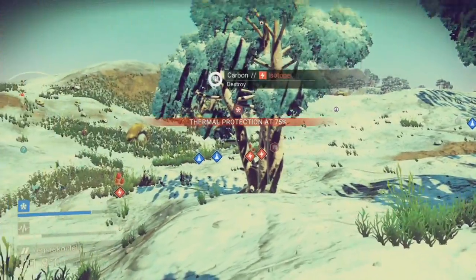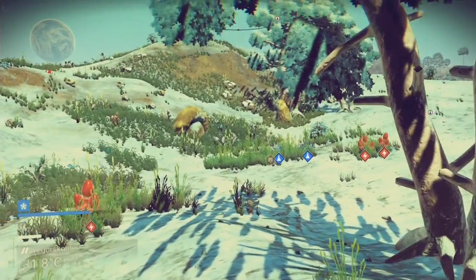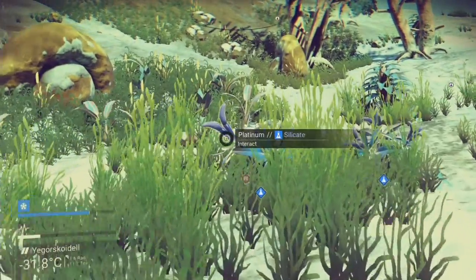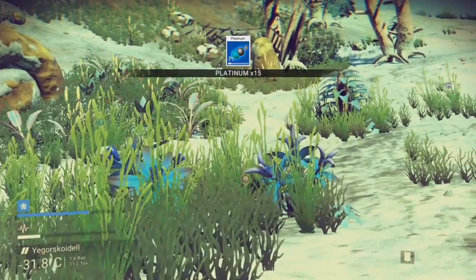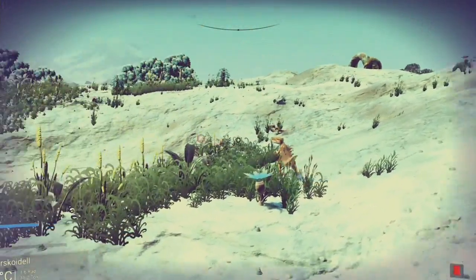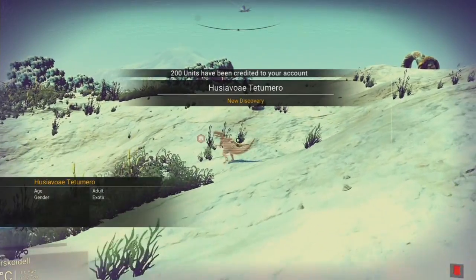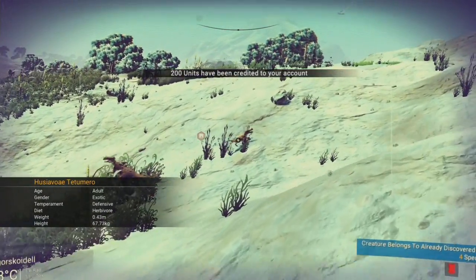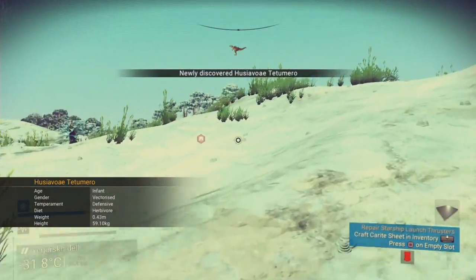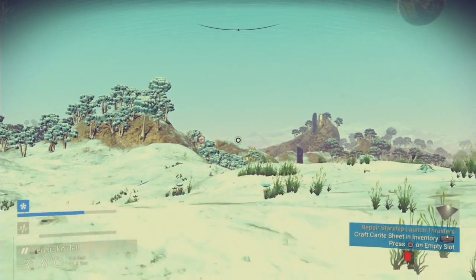It doesn't seem too bad — I'm not far off getting my ship up and running. I only need a few more resources; I think it's hydrogen but I've been struggling to find it, so I'll probably go around collecting other stuff to sell and then buy it from the shelter. These shelters are also save points, so you've got to go to them to save your progress. There are the animals I just scanned — all the information comes up and you get credits for it.